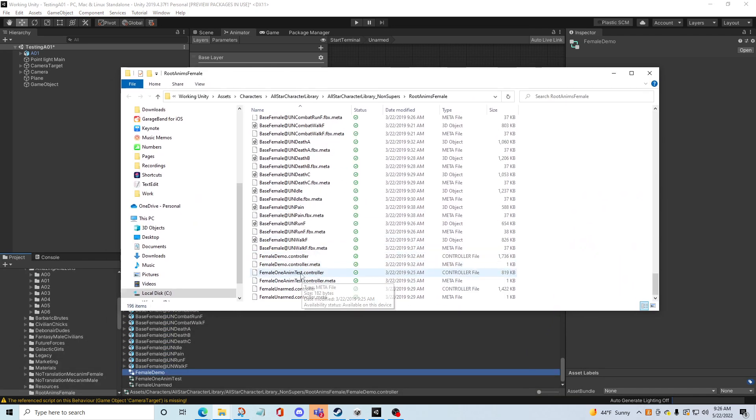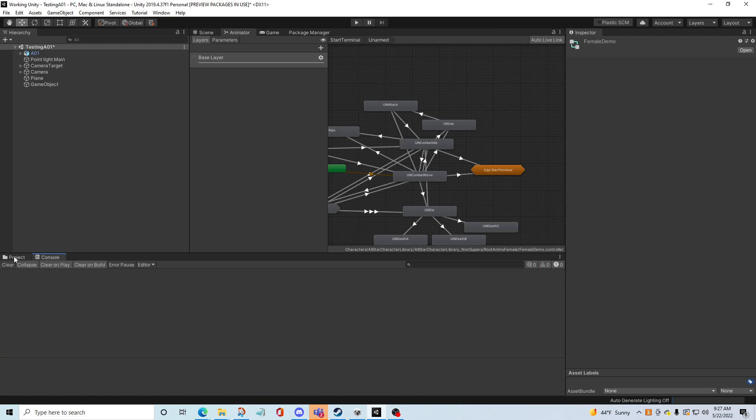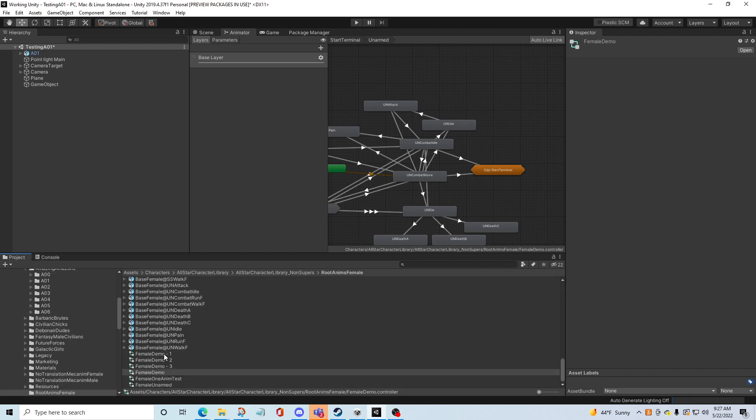I'm going to make three. One, two, three. So with those three, I'm going to go back. They should all be there - they are. So you're all there. Demo one.